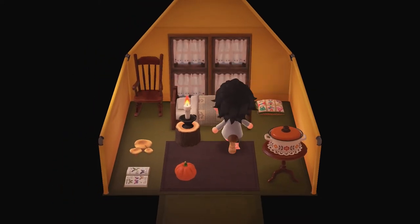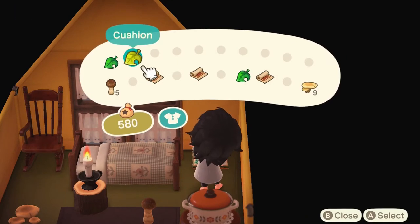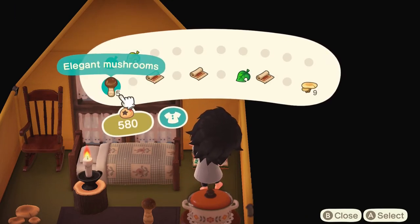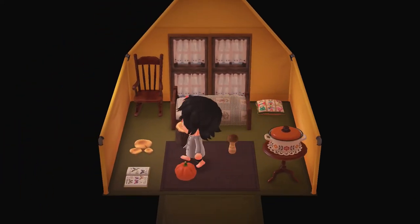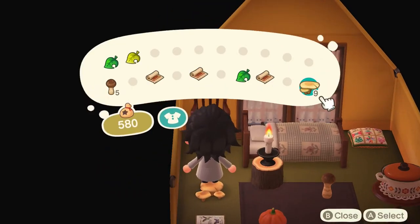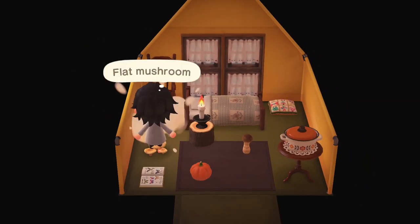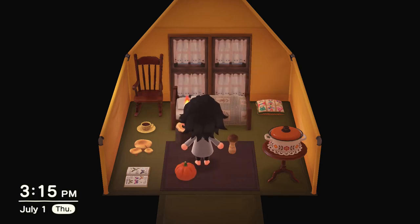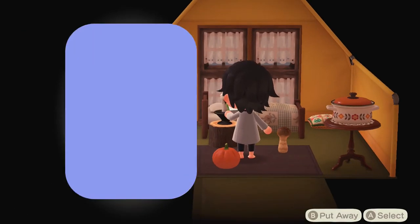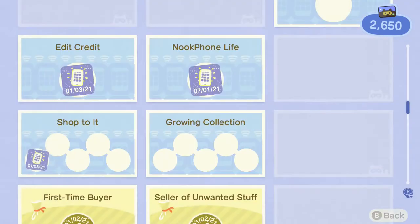If you don't know how to add a second house, I already did a video on that — go check it out, it's super easy. You can eventually get another player and start off with a tent. I don't think I'm going to upgrade my house; I'm going to stay with this tent because it looks good and I don't need another house right now. I'm going for a more natural island, so a tent really fits that theme.